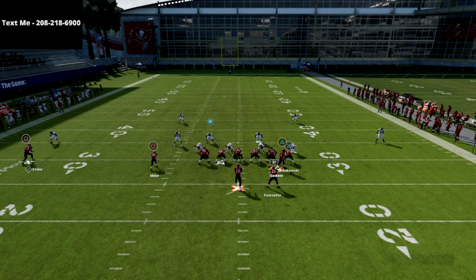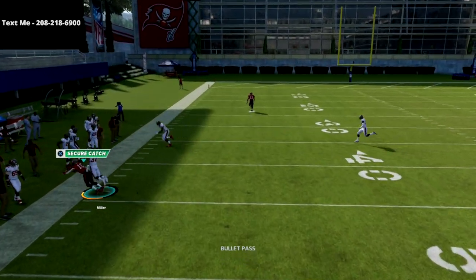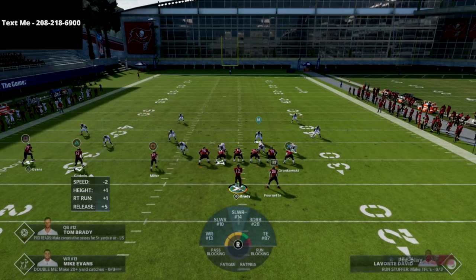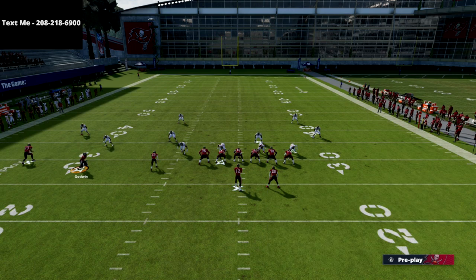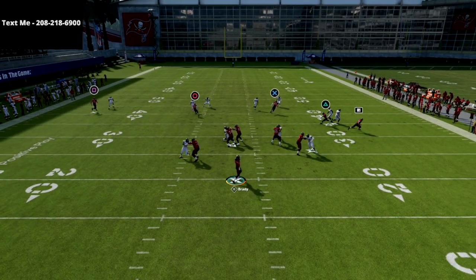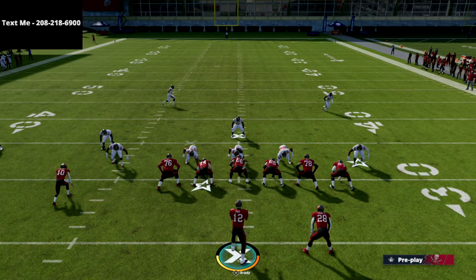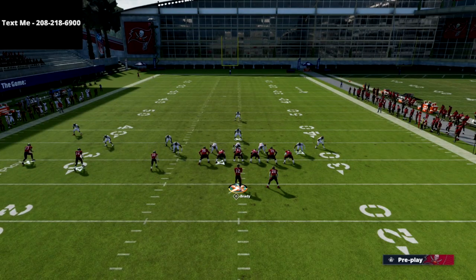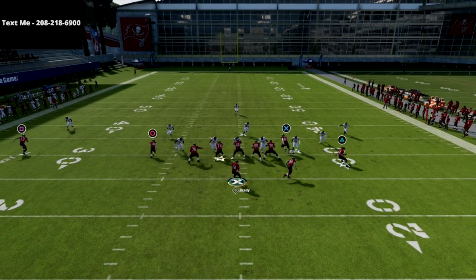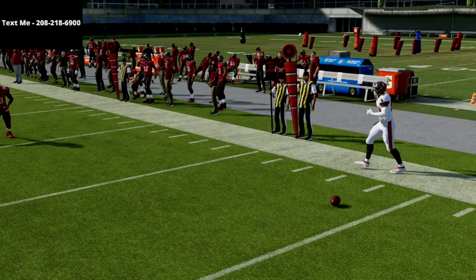This also doesn't account for the many other concepts available — we have corner routes that are super effective against match as well as zone drop. In Madden 22, from what I've been labbing, the corner routes are a little different than last year, so something to get used to. That little table route right there is so effective — it's a five-yard route on most plays, but it's also really good against the blitz. It makes it borderline impossible to blitz the trips side in this formation, in my opinion.